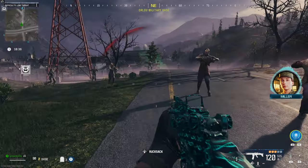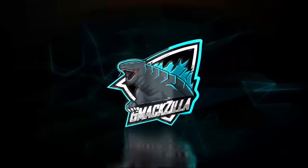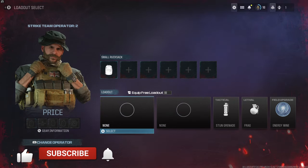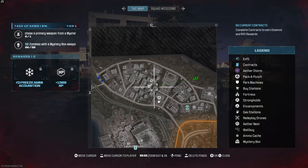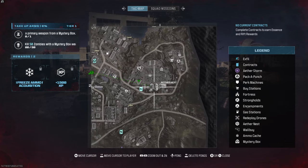If you're playing Modern Warfare 3 zombies solo and you die and come back with no weapons, do this first. After putting in an eight or nine hour zombies session, I learned some really cool things. When you die solo and come back with nothing — no primary, no secondary — check the 'Equip Free Loadout' checkbox. Make sure that's checked off, because it's better than going out there with just your fists. At least you'll come back with a pistol.